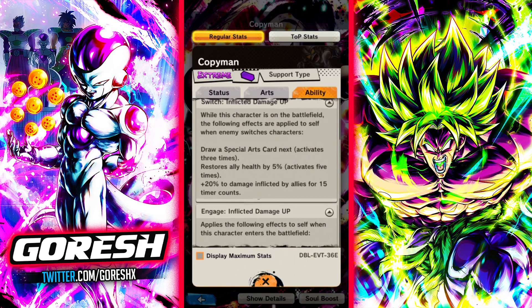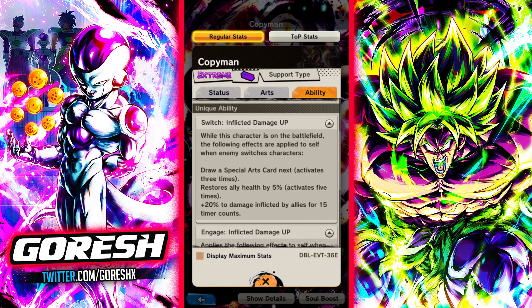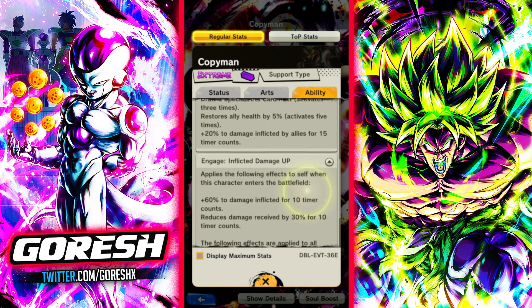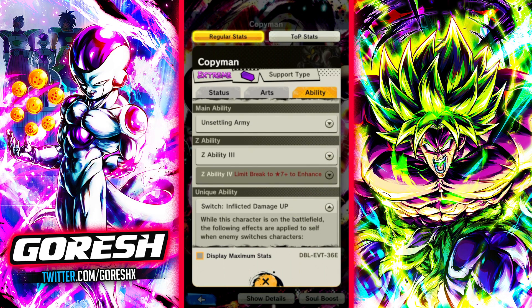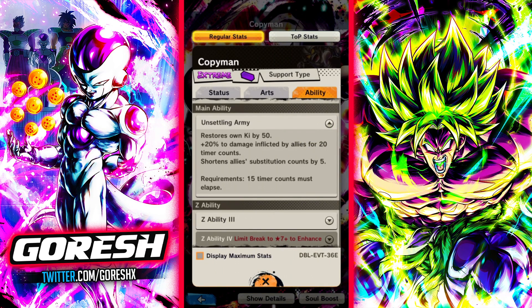The issue I have with him is a lot of his kit depends on the enemy switching when he's on the battlefield, but how often are you going to be switching against this character when he does zero damage? Maybe he's more impressive than I'm thinking, but his main ability reduces sub count, 20% to allies' damage for 20 counts.